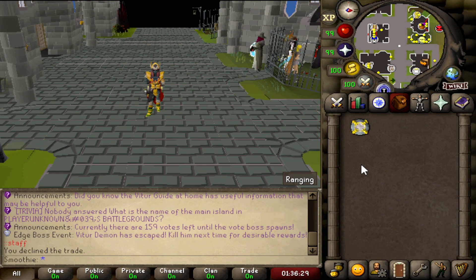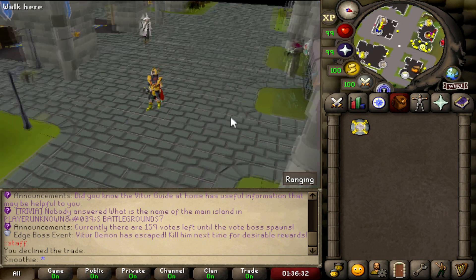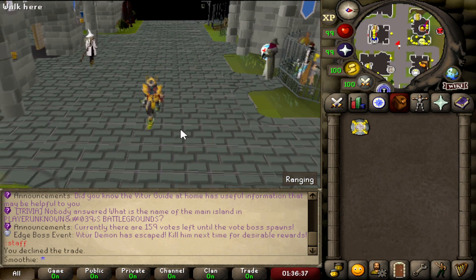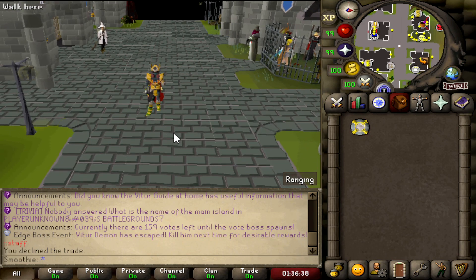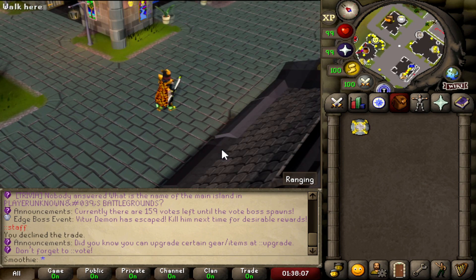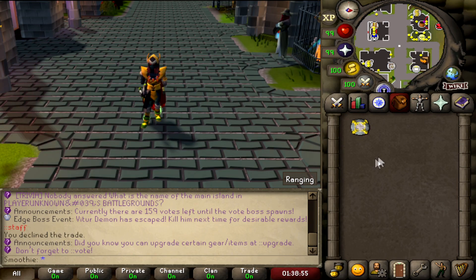Welcome back to a new video. Today we are on V2 RSPS, which is a semi-custom RSPS. It's very clean and has a lot of nice content, including fully working real-light plugins such as HD. For example, this is how it looks right now, but if I change it to HD, this is how it's gonna look — it looks freaking sick.